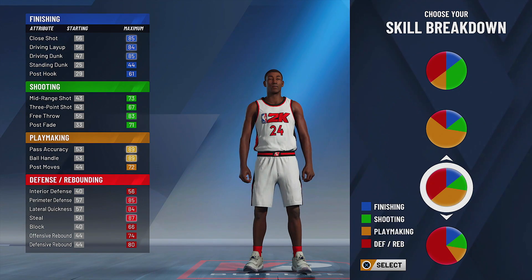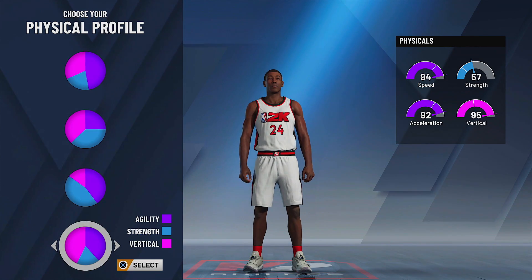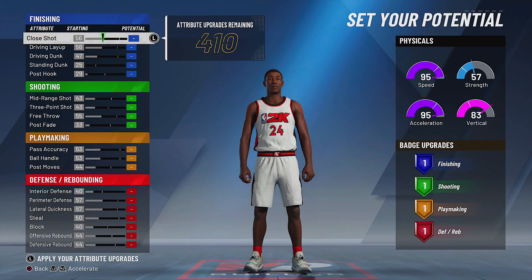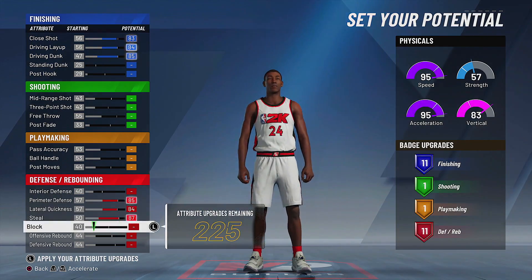This is the pie chart you want to choose. Notice my driving dunk, my ball handle, and my perimeter defense. We've got a couple choices for my physical profile: we could go with a 95 vertical, 94 speed, 92 acceleration for a point guard, or we go with a 95 speed and 95 acceleration with an 83 vertical. I'll choose that.